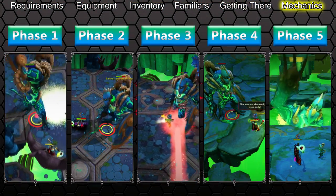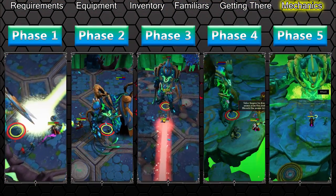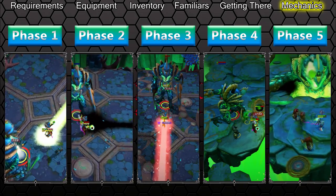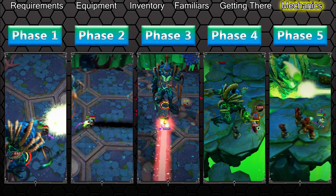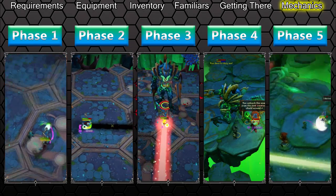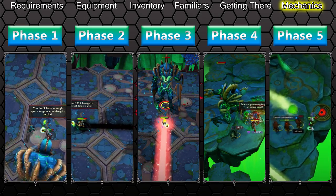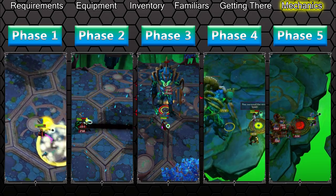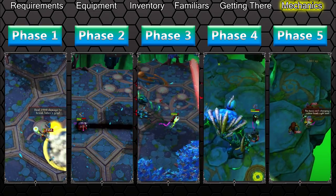Telos has 5 phases in total. Phases 1 through 4 will end once you've damaged Telos by 25% of his total health, finally killing him on phase 4. If you kill Telos at 100% or higher enrage, he'll revive with a new HP bar and phase 5 will begin. You can skip to the phase of your choice by clicking the buttons at the top of your screen.